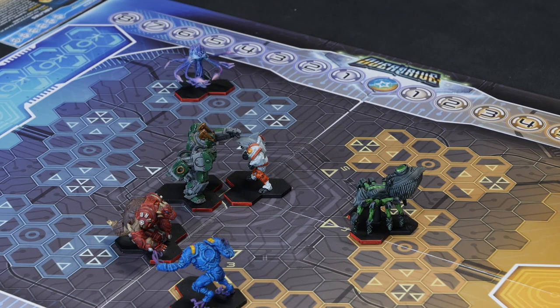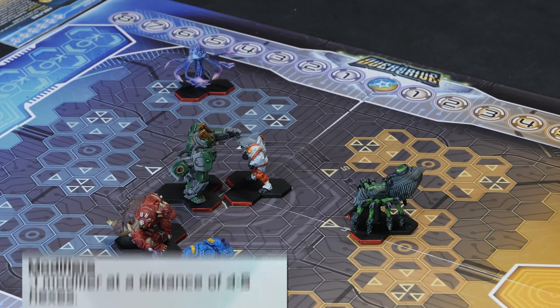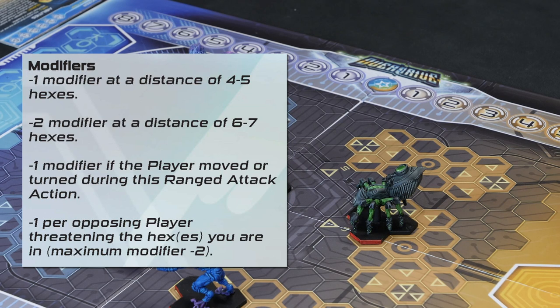With ranged attacks, what's the maximum distance I can fire? Your maximum distance is seven hexes — quite a long way. When you want to do a ranged attack, you choose your two front hexes as the point of origin. You can move first and then shoot, but you will suffer a minus one modifier. So if you can set it up so you don't move first, that's always better.